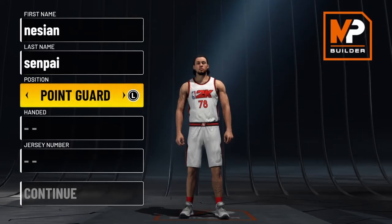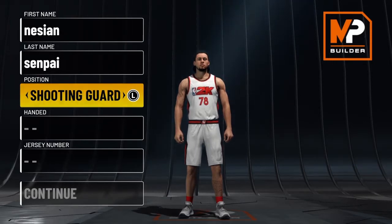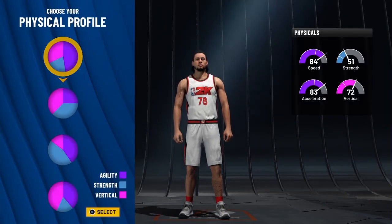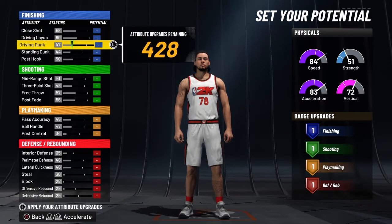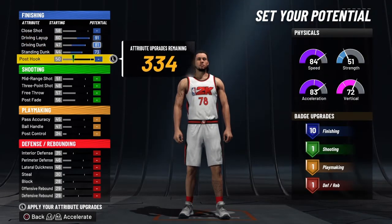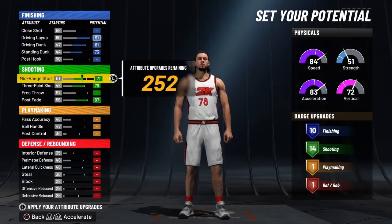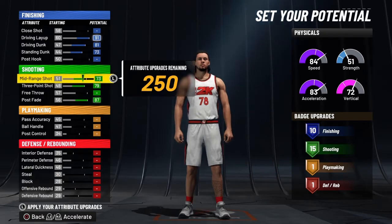Here we are in the My Player Builder. I'm going to show you guys exactly how to make my catfish two-way slasher with sharp takeover. For position — if you care about having things like dimer and floor general, you want to go point guard, but you will get less badges. If you don't care about those, go with shooting guard and you get more badges. Hand and jersey number don't matter — personal preference. The pie chart you want is the more finishing than shooting pie chart. For physical profile, go with the all-speed profile — you want to be as fast as you can, especially being a guard without Hall of Fame playmaking. To get the sharp takeover, you upgrade your three-point, your post fade, and bring your mid-range all the way up until you get those 15 shooting badges. Having that lower mid-range and higher three-ball will give you sharp shooting takeover.